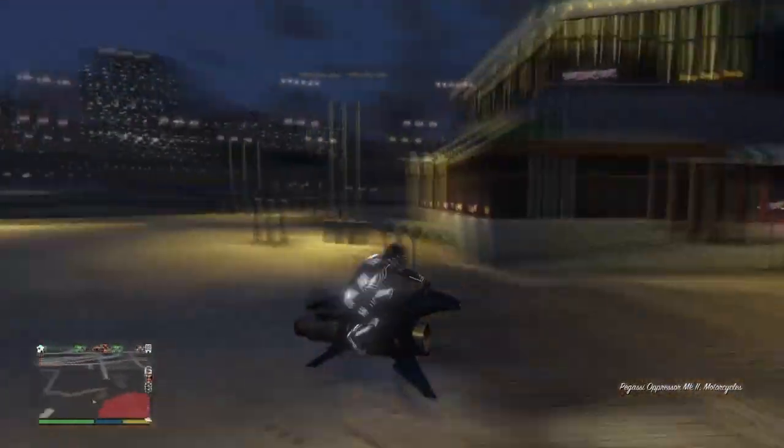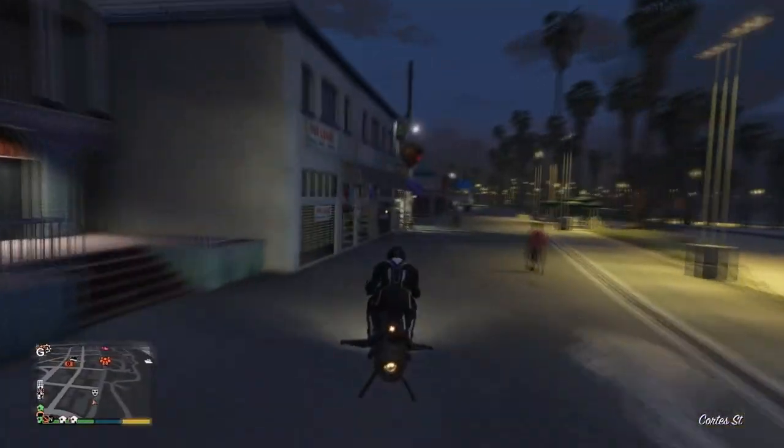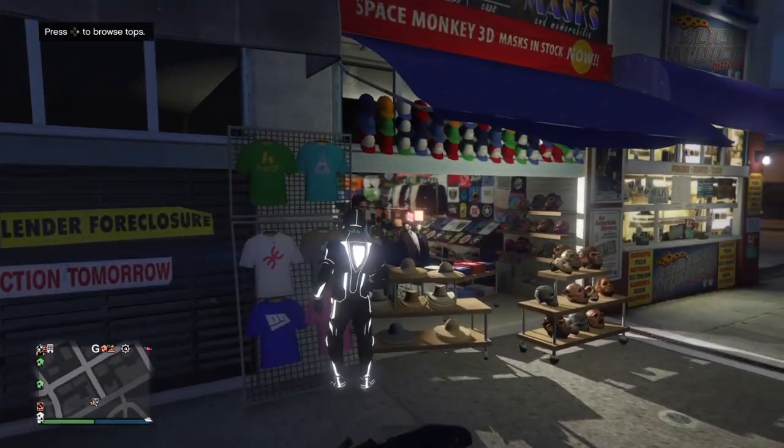Once you've made your way over to the mask store or the clothes shop, you just want to go over to the top section and go down to sports tops. Equip any sports top that you want, and then back out of the top section.